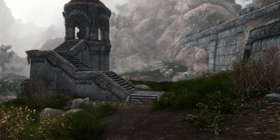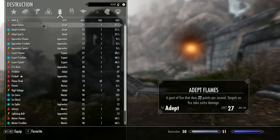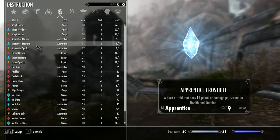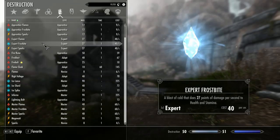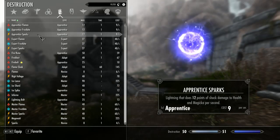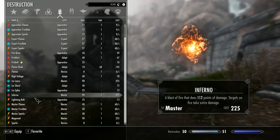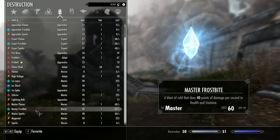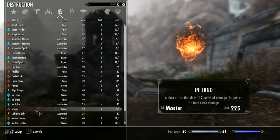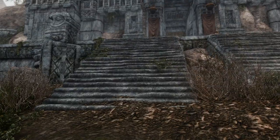I did grab the spells I'm going to use. Here they are — these look just like what I had before, but this is a different mod. You can see Apprentice Flames, Apprentice Sparks, Expert Flames, High Voltage, Ice Shard. We've got some Master Level spells and Fire and Forget spells. It's a lot of the same stuff and the same values, but it is a different mod.